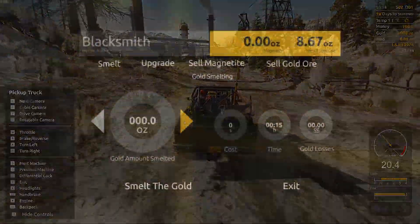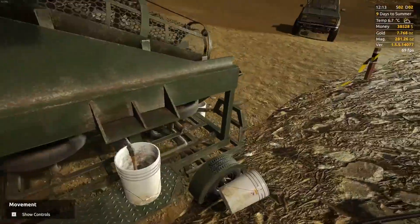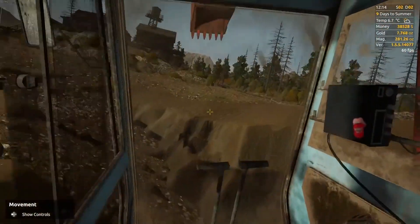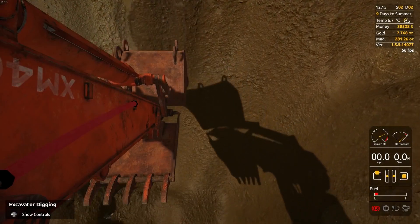You wash some gold by hand, cash it in, buy better equipment, wash more, spend it again on shopping at the local store, go back to the mine. The gameplay evolves in a similar spiral — from manual labor using running water and a tray, to an entire gold mining complex with a large fleet of machines and equipment. That's the journey anyone can take.